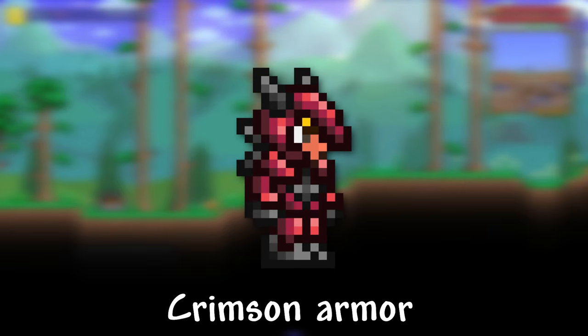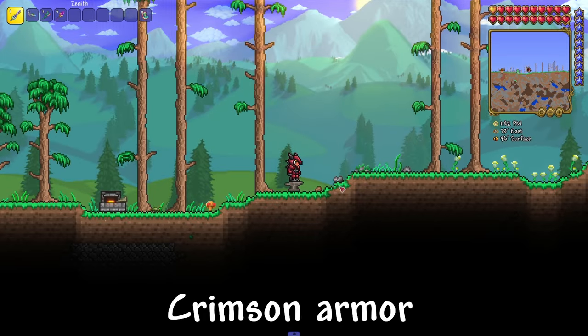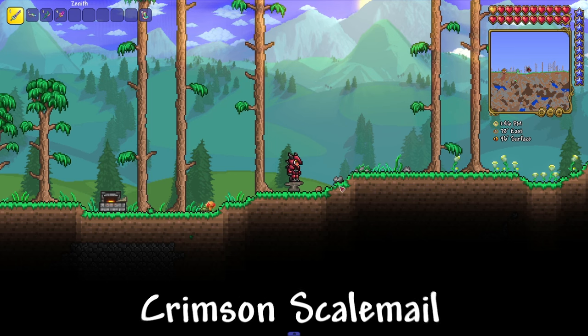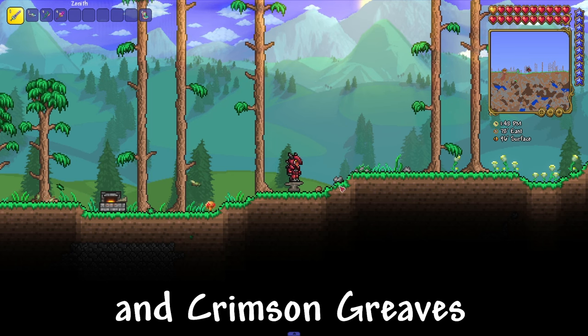I'll show you how to get Crimson Armor in Terraria. Crimson Armor is a Pre-Hardmode armor set, consisting of the Crimson Helmet, Crimson Scalemail, and Crimson Greaves.